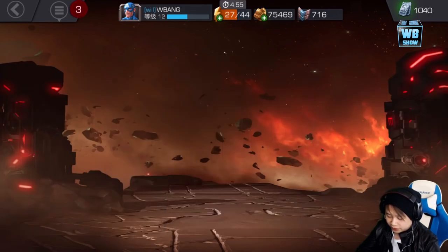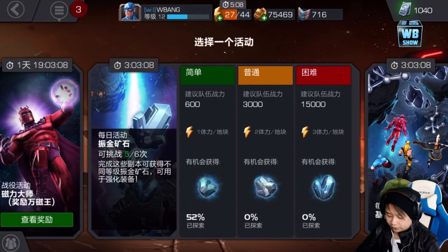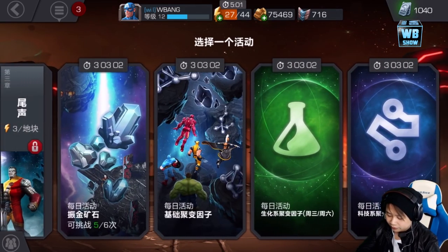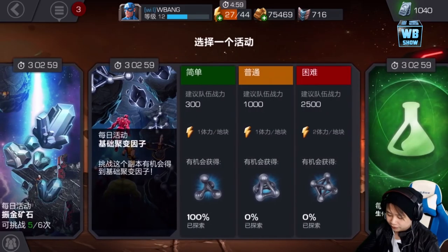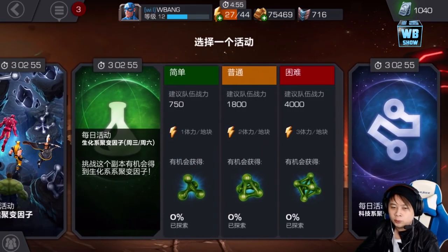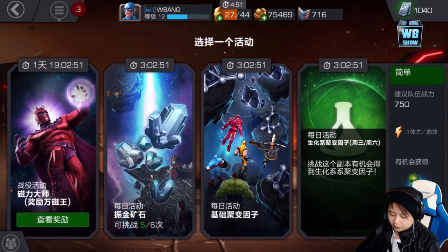This is a vibranium sector kind of thing. I only played the first stage because the tutorial made me. It looks like Magneto's event is here. You get two daily events — you get the blue one and the green one — and I'm assuming they're going to change the colors as well.